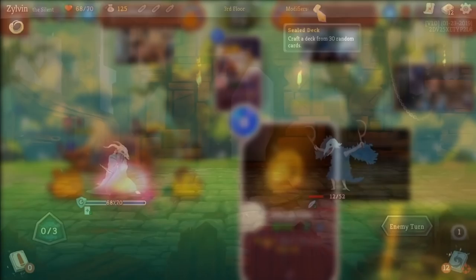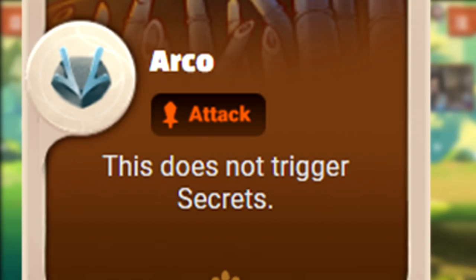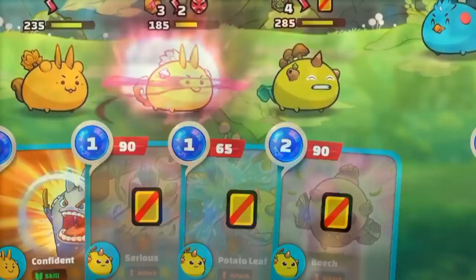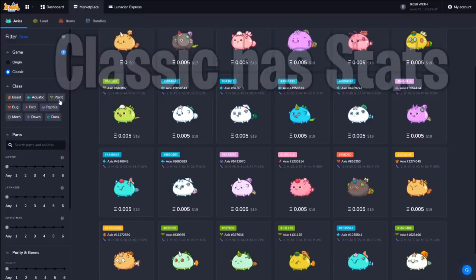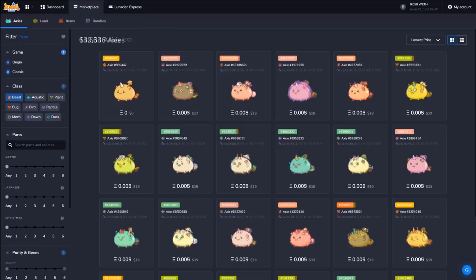Axie Origin is heavily inspired by Slay the Spire mechanics. There are secret cards in the game that get triggered when someone attacks into you. Arco has the ability to skip secret cards, and Kestrel is pretty much the new Gravelant as it disables your opponent's cards. You will not be able to earn any SLP during the alpha testing of Axie Origin, which will initially launch on PC only. Stats in Origin will not matter at all — it is all about potential points, runes, and charms.